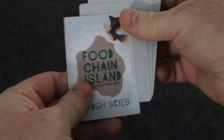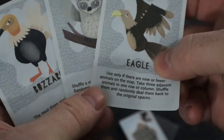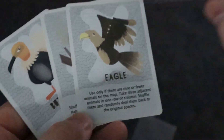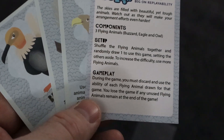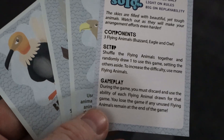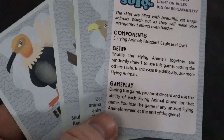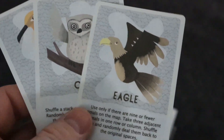Three cards out of 18 is a pretty big expansion, so you get up to 21 cards total. With this little expansion you get three cards and an instruction manual. The idea of this one is the skies are filled with beautiful yet tough animals — watch out as they will make your arrangements even harder.